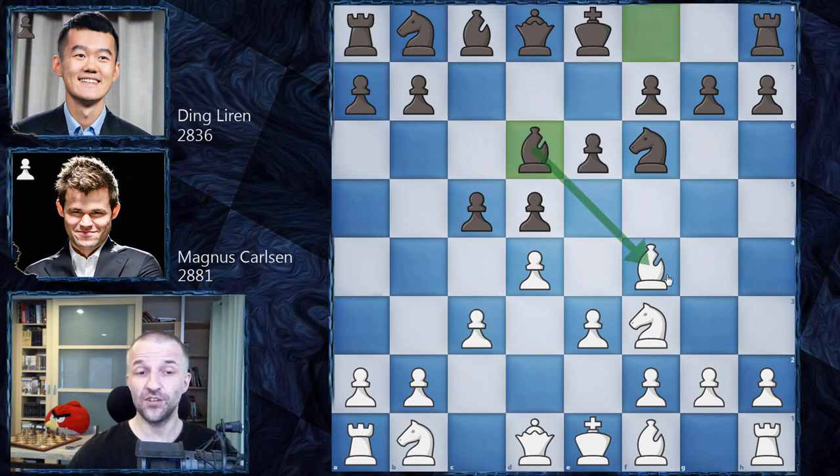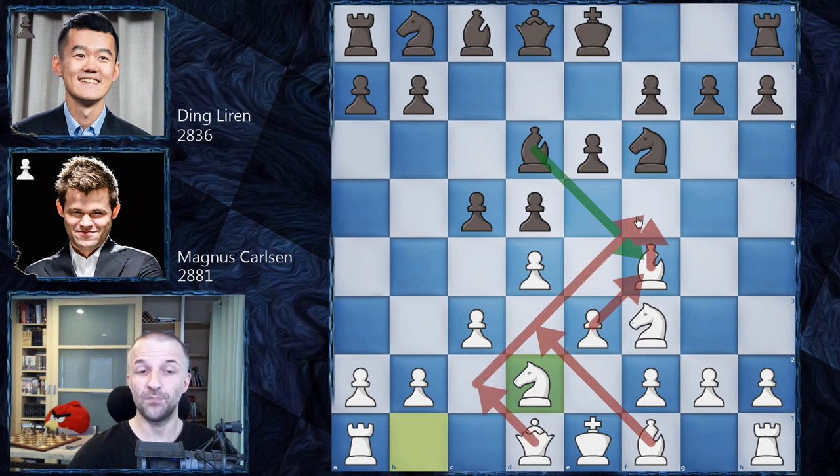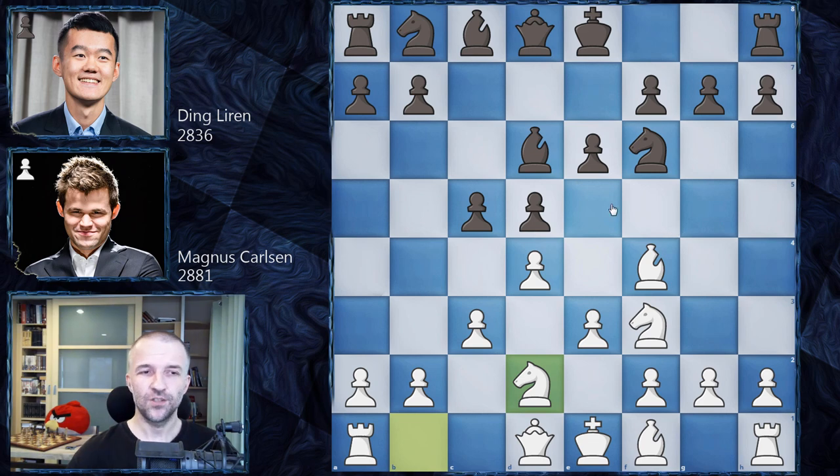Now bishop d6, challenging the bishop. Knight d2, and taking the bishop isn't that great because this pawn can charge to f5 with the support of the bishop or the queen, which is very unpleasant for Black. So usually Black doesn't take the bishop on f4, but plays knight c6 — the main move, played over 1500 times at the top level. Magnus Carlsen has played it against Vishy Anand, Karjakin, Caruana, and many others.